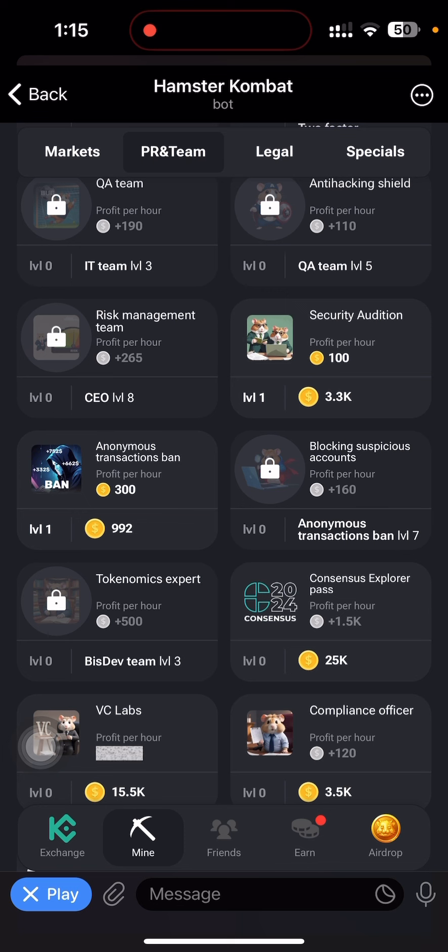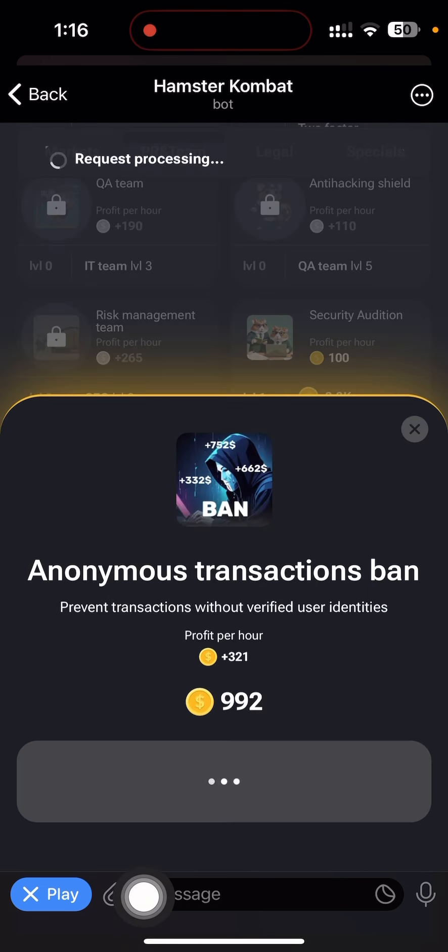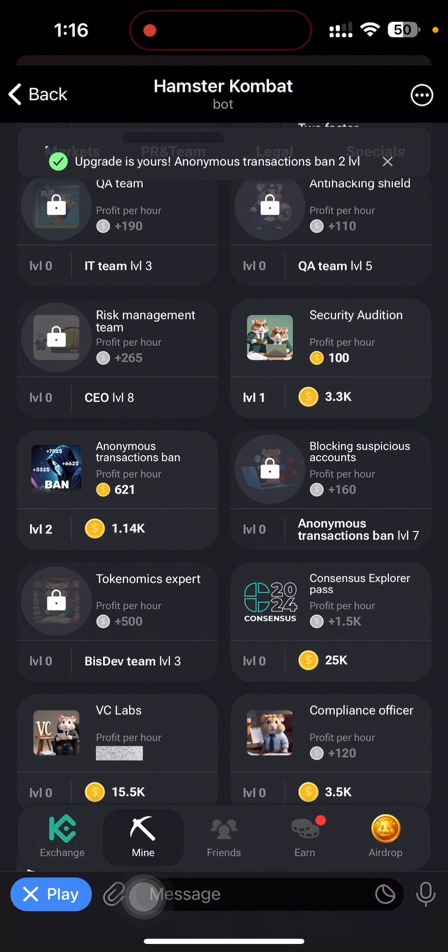Block Suspicious Account is locked. I need to unlock it. To unlock it, I need to activate Anonymous Transaction Ban at Level 7 — it's written right under the card. Anonymous Transaction Ban is right beside it. I'm currently at Level 1 of Anonymous Transaction Ban, so I need to upgrade it six more times to reach Level 7.